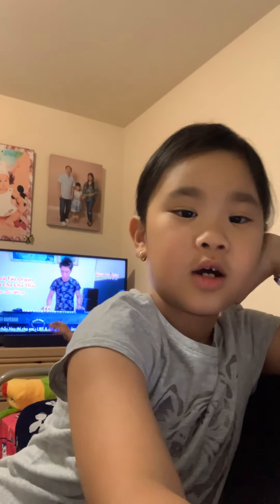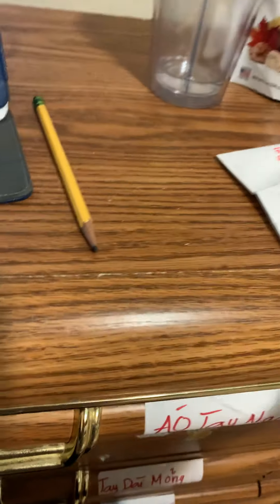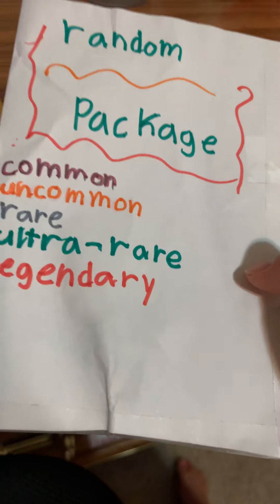Hi guys, welcome back to another video! Today I'm going to be doing another Roblox video with the bucket with mystery stuff. Let's get started in Adopt Me. First when we load in, we're gonna pick something here, and whatever we pick, if the paper says 'package,' we have to get out dangerous stuff from this package.